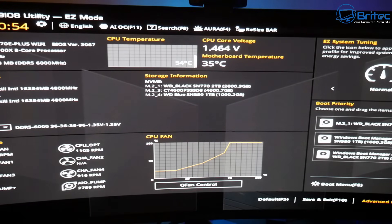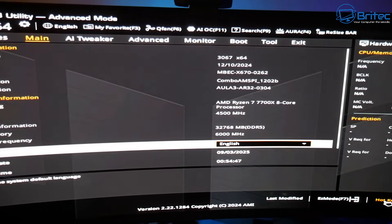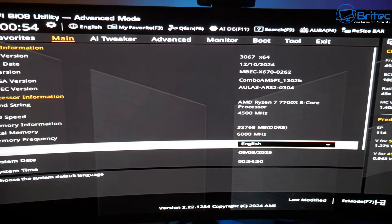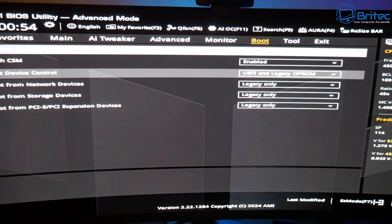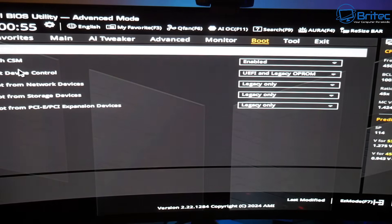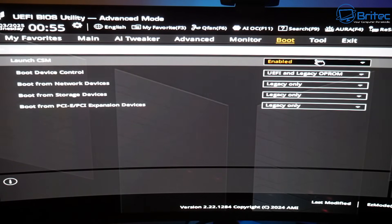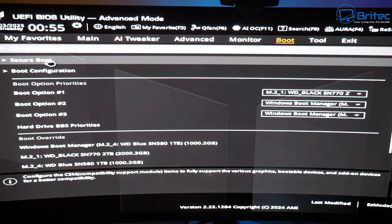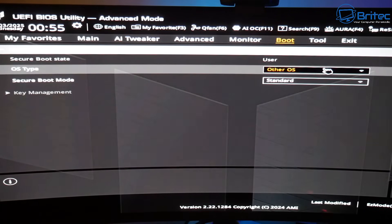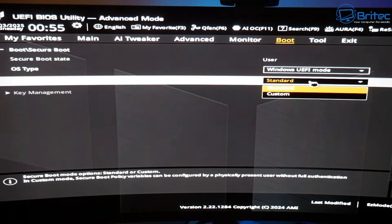Once in the BIOS, go to Advanced Mode and then navigate to the Boot section. Inside Boot, find CSM — Compatibility Support Module. It will be set to Legacy Only; you need to turn that feature off and disable it. This will force UEFI mode on your system. Your motherboard might be slightly different, but you can see Secure Boot is currently turned off — we're going to enable Windows UEFI mode and set it to Standard.